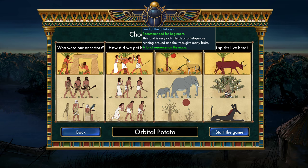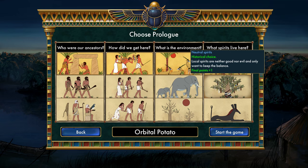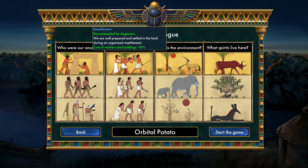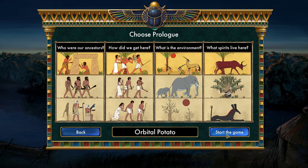Let's start a brand new game on all the basic settings because I'm a beginner. We've got growth plus 30%, cost of workers and buildings minus 10%, a lot of resources on the map, good events happen more often than bad, and enemy armies are 20% weaker. That should be fine.